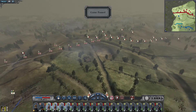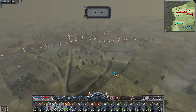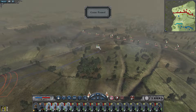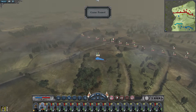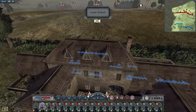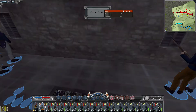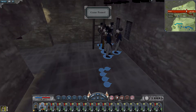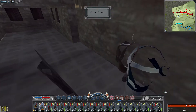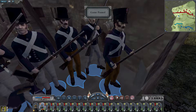I also recommend not using the Black Watch. That is my map analysis of Waterloo. It's an unbalanced map, but guerrillas are the best way to deal with how unbalanced it is. Those are my tips and tricks for the Waterloo map — please like and subscribe, it's very important.